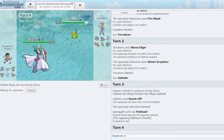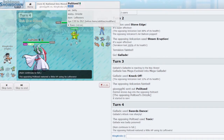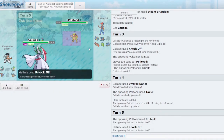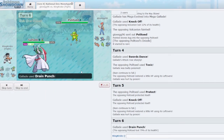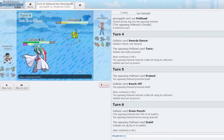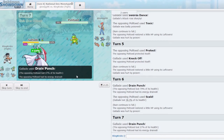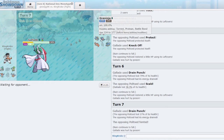They might be a Perish Song toxic trap set — and yes, Knock Off confirms exactly that. Drain Punch probably won't KO but it does a lot. I'll play it safe and go for Drain Punch again. Now here we get a pretty free Drain Punch — this is Choice Scarf, good to know. Keldeo can click Hidden Power Electric here, and surprisingly nothing on their team particularly likes eating that. I was kind of surprised how useful Hidden Power Electric was on this mon.